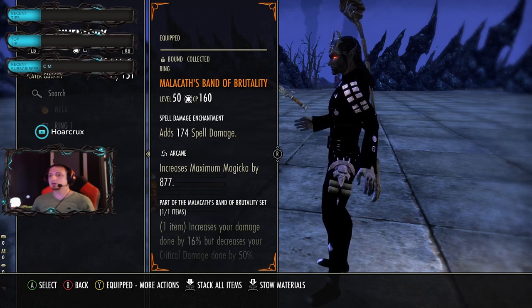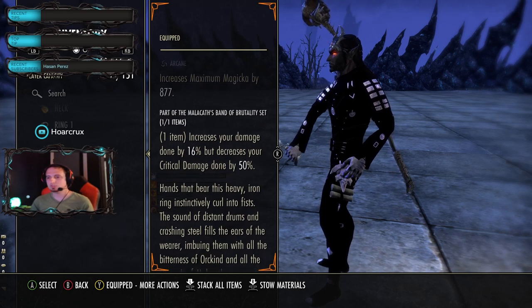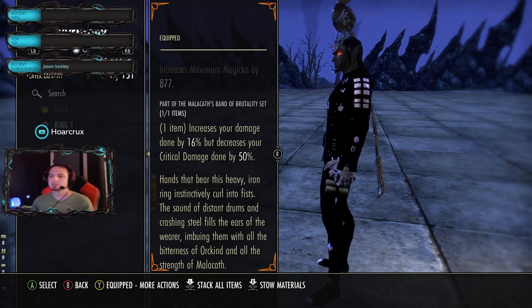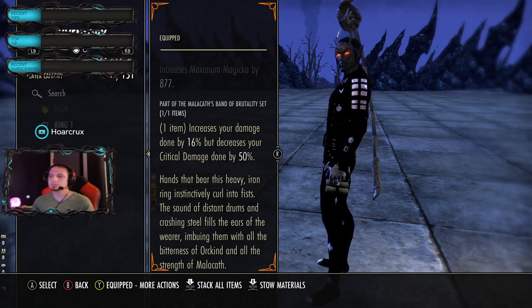For jewelry, run all Spell Damage enchants. The last set we're running is Malacan's Ferocious Roar for Major Brutality. The mag DK intrinsically does not have a high crit ratio and doesn't really have passives or skills that play off crit, so it's better to just not worry about it. They did nerf Malacan's by about 4% - it was previously 20%. But you can actually do some critical damage now, so it's not all too bad. We're sitting around 25% critical chance, which isn't terrible.